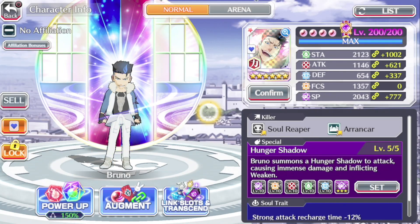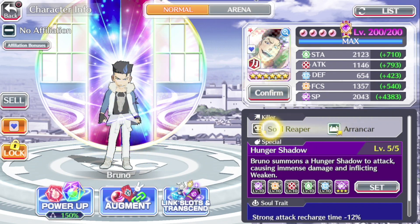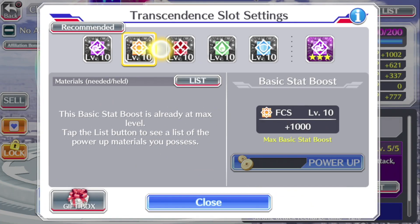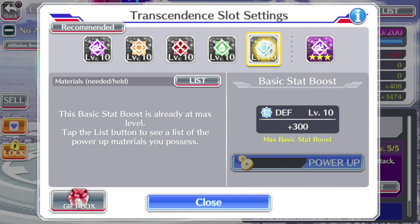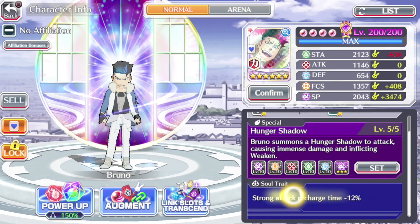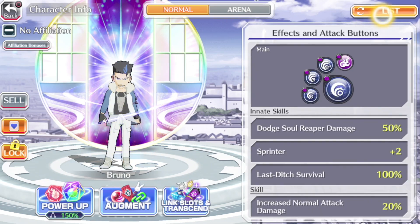This Burn the Witch Bruno is a power unit with two killers: Soul Reaper and Arrancor — pretty great killers in my opinion. My Bruno is max resenned, so all of the extra stats you can see here are level 10 and I have the plus 500 SP in the last slot. As for the soul trait, it's the typical strong attack recharge time minus 12% soul trait, which you'll see on most SP units. He's a range unit with weakening on all of his attacks, has a 50% chance to dodge Soul Reaper damage, Sprinter plus 2, and Last Ditch Survival as his innate skills.